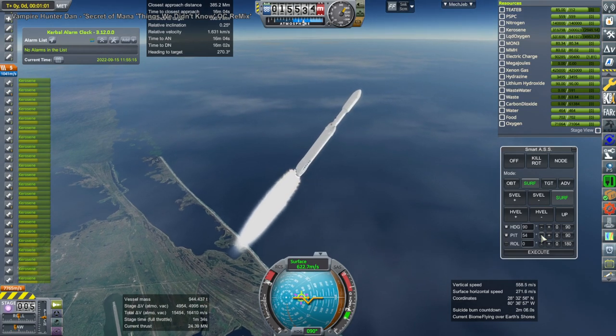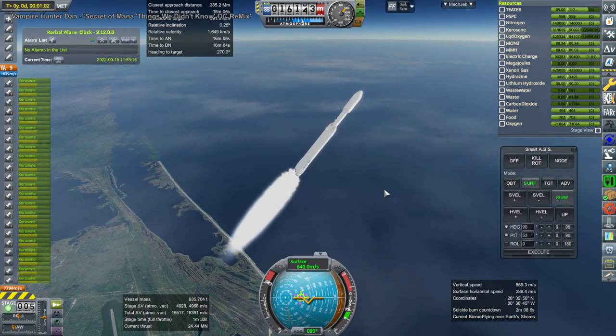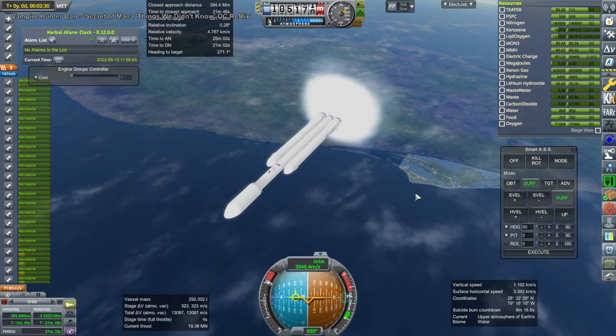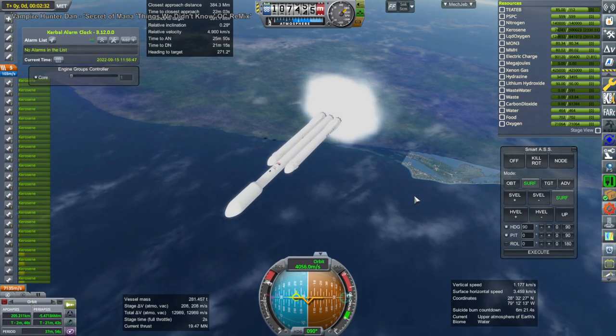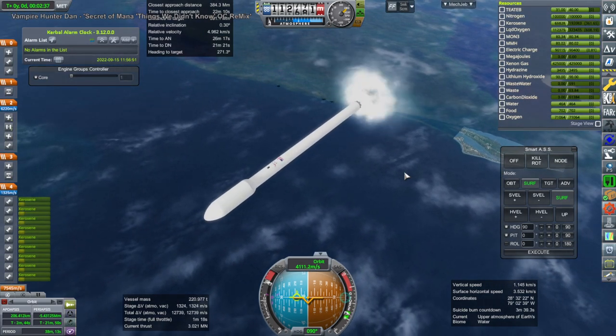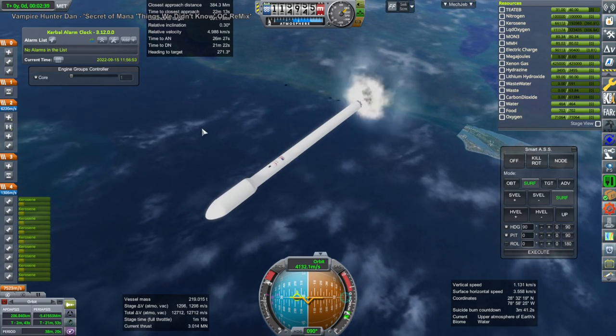I previously tried to do this mission sequence with Principia, which introduces n-body physics into Kerbal Space Program. But that didn't work out so well because I need much more experience with Principia, so I'm leaving that aside for now. In this case we do not have n-body physics, so I'm much more familiar with how to rendezvous with things around the moon, and that will make things easier.